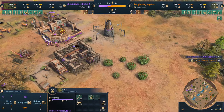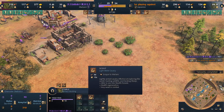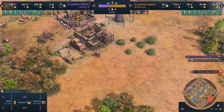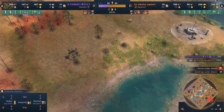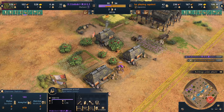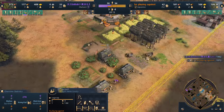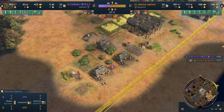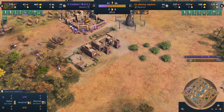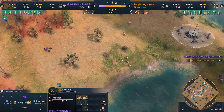We see the first military units being created: it's gonna be the onabugasia for the Japanese, and for the Malians it's warrior scouts. The warrior scouts have seven damage, compared to his opponent who only has one damage. These units only cost food, so they're pretty cheap.